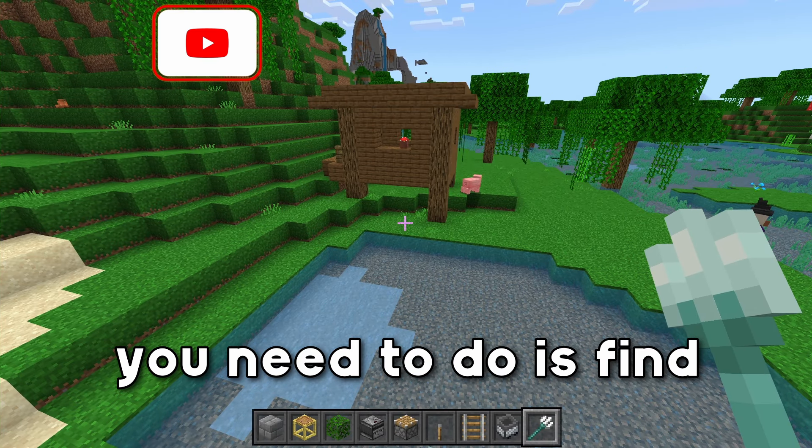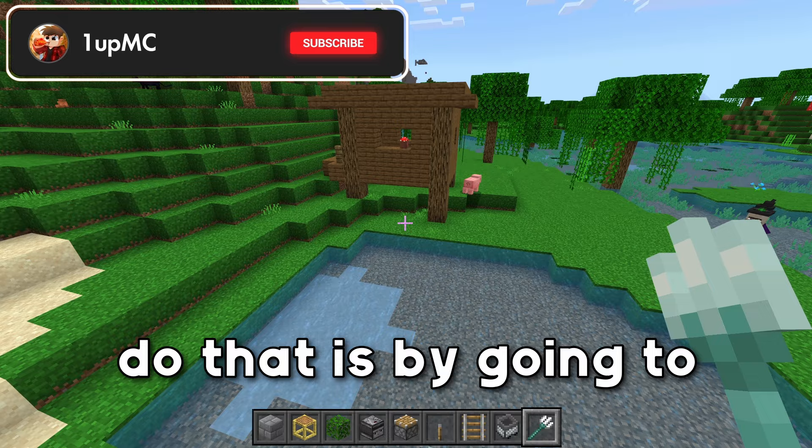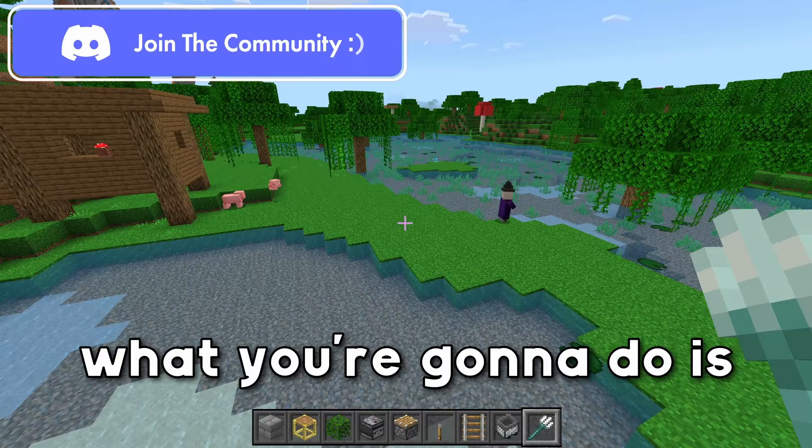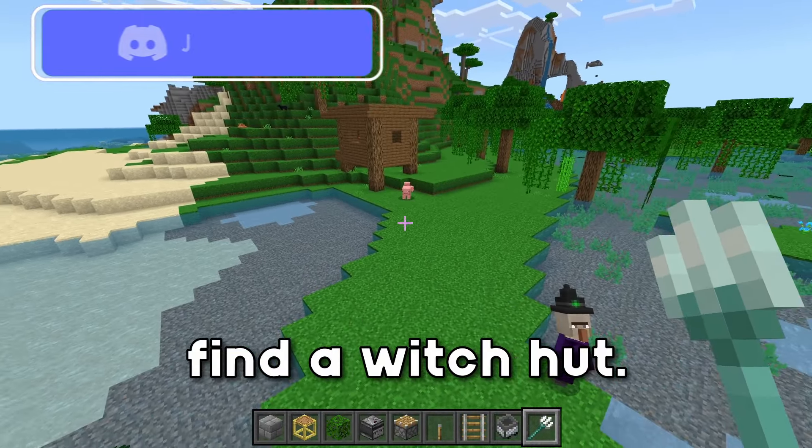The first thing you need to do is find yourself a witch hut, and the easiest way to do that is by going to chunkbase.com. I will leave it linked in the description — type in your seed and then you'll find a witch hut.